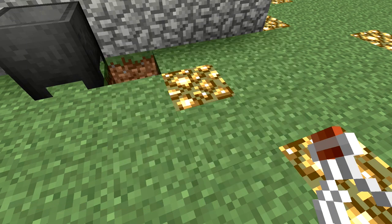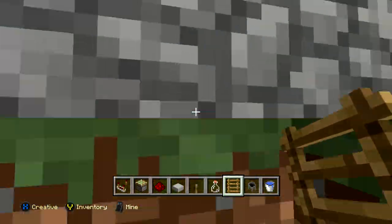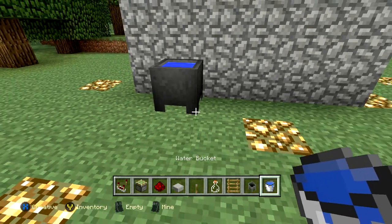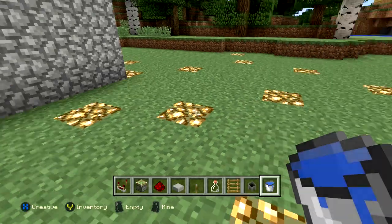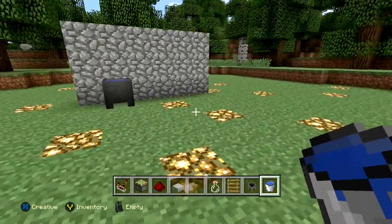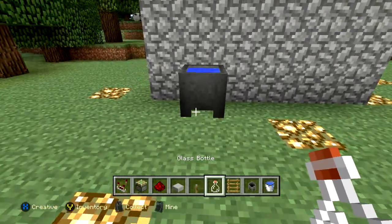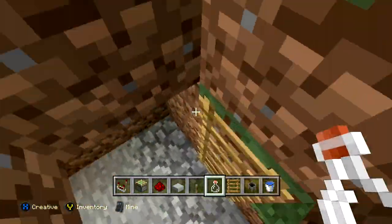There are just a couple more things I want to do. I obviously want to place a ladder so I can get in and out of my base very simply — just like that. Now if I come up here I can close my base again by simply adding in another water bucket, and I've created a very simple, very awesome, very amazing secret base entrance that nobody would even know was there unless they literally saw you going into it.